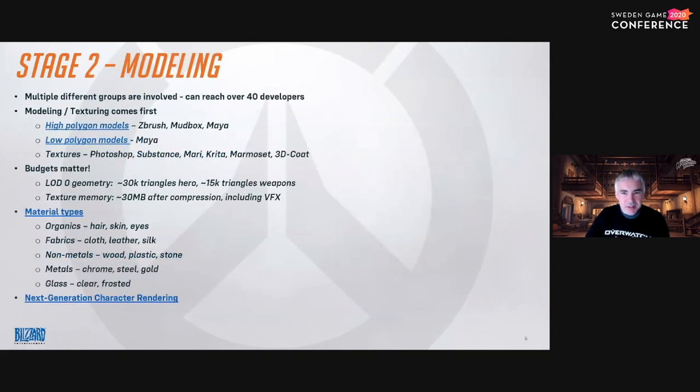On to production. We have our prototype — it's been signed off by the team as being viable. So it's time to start making the real content. This will be an even larger group than the prototyping group, often up to 40 developers, all working to make this hero real.